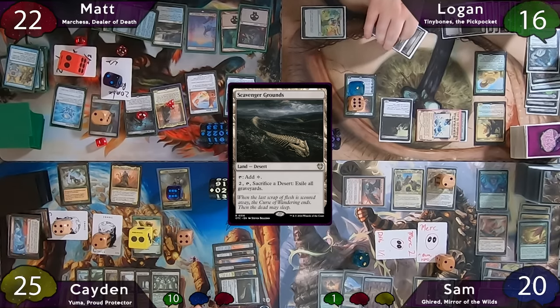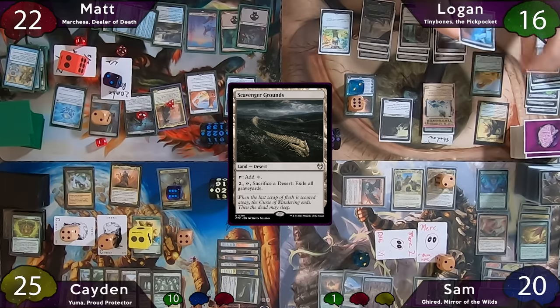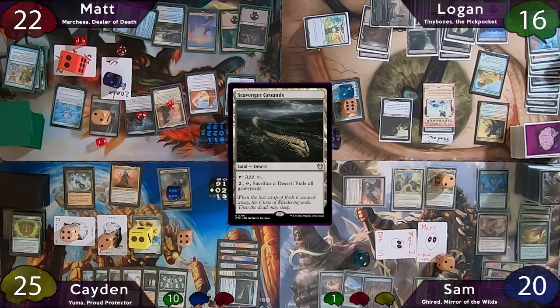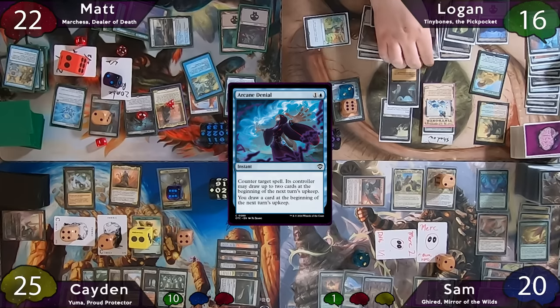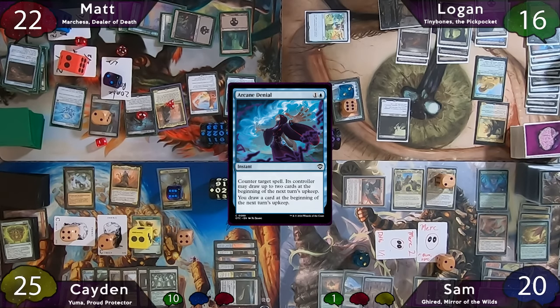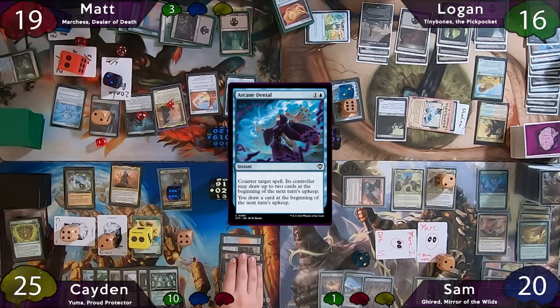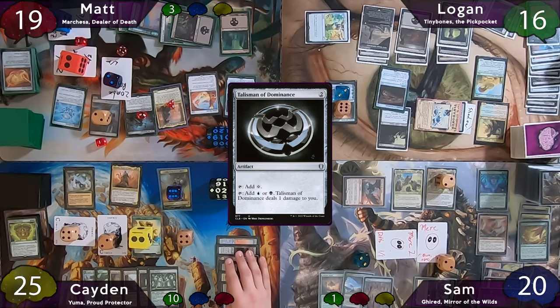Logan upticks Ren and Seven to get 1 Swamp, plays two Swamps as land for turn, then casts Crypt Ghast. Matt responds with Arcane Denial to counter it — a crime, so he gets 2 tapped zombies and pays 1 to Marchesa, with another Talisman going to the graveyard. Logan moves to combat and swings shadow Tiny Bones at Matt. Damage connects — Matt discards a Felwar Stone, Logan untaps his lands, and the Tiny Bones trigger targets Talisman of Dominance, which Logan casts. Since Matt discarded, Sangromancer triggers and Logan is up to 19 life.